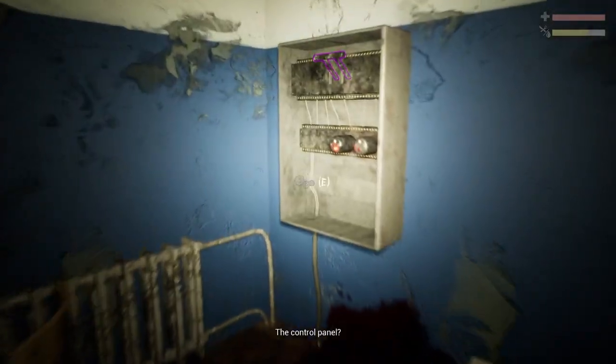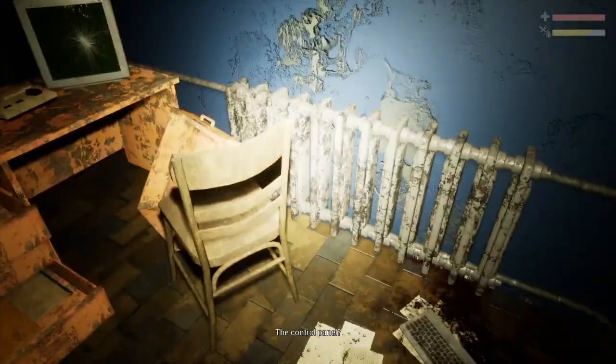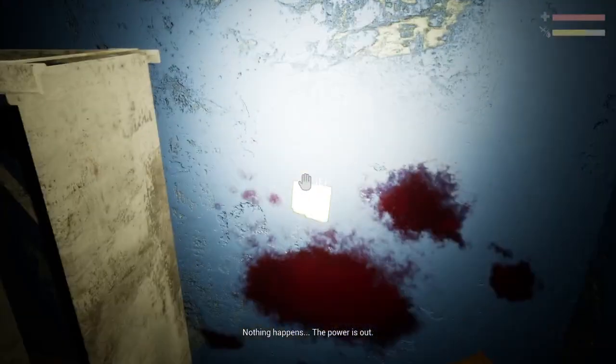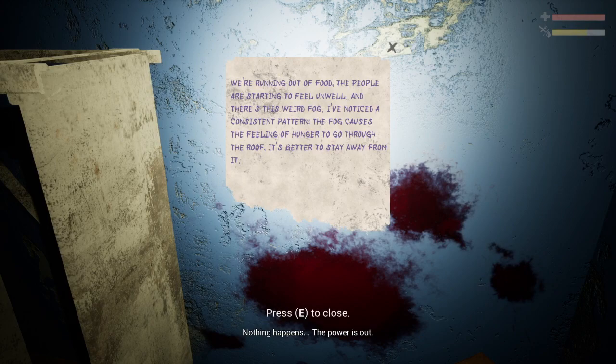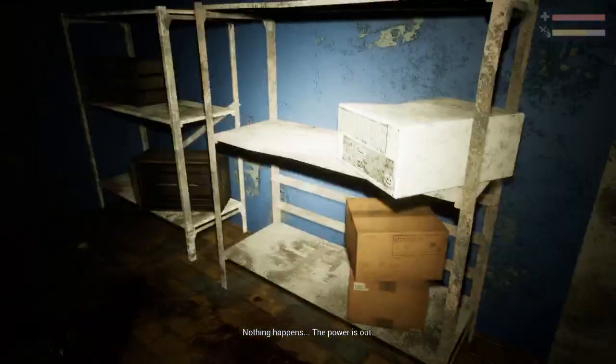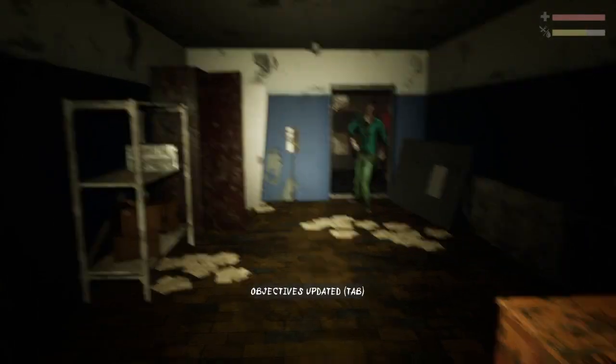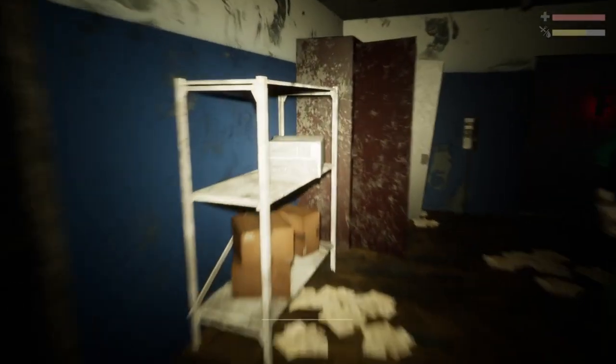Looks like he was murdered recently. That's a control panel, I guess. Reading a note: 'We're running out of food. The people are starting to feel unwell, and there's this weird fog.' The power is out — nothing happens. This is also fairly endemic to Unreal games: try not to make things so blinding, because it's very annoying to deal with.